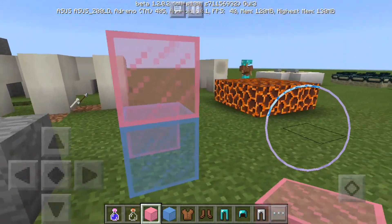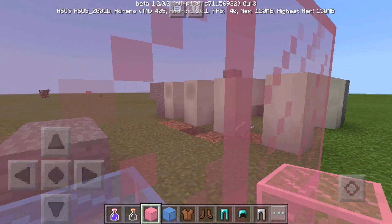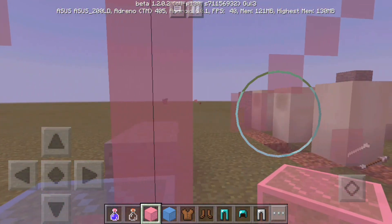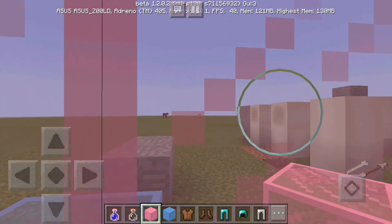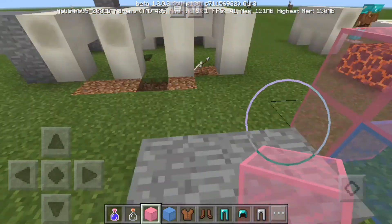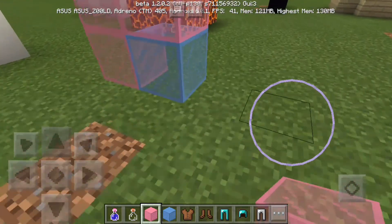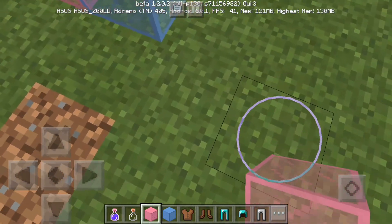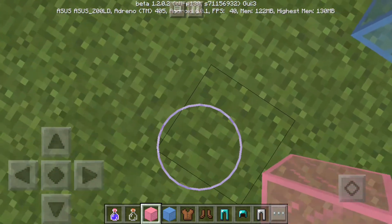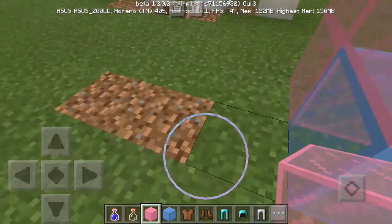Oh, I forgot to say — if you want to download this, make sure you go to the link in the description. I will put the link of the official new update of Minecraft and you can download it. So go to the link in the description. Oh look, it actually changed — look, there's a black line, a black line square — it actually changed, wow!